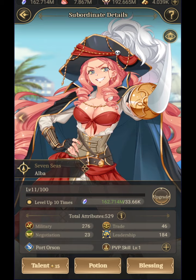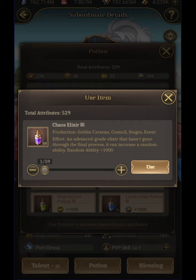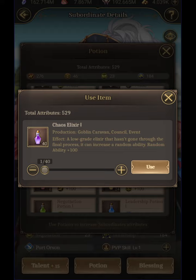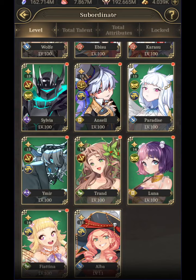Another way you can raise her attributes as well as her power is by using a potion. Chaos Elixir is something that gives a random ability. There are different levels — Chaos Elixir 1, 2, 3 — and it raises anywhere from 100 to 500,000; there's 5,000, 10,000, and I'm sure there's even more that I haven't gotten to, because the game is pretty fresh.